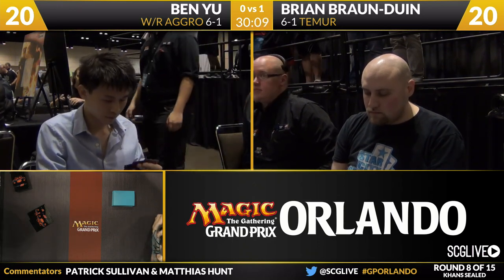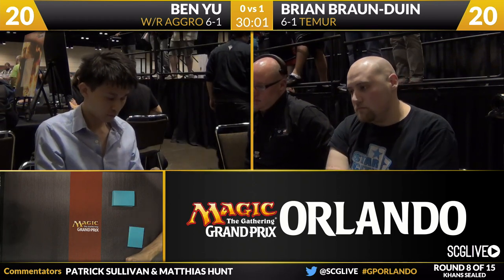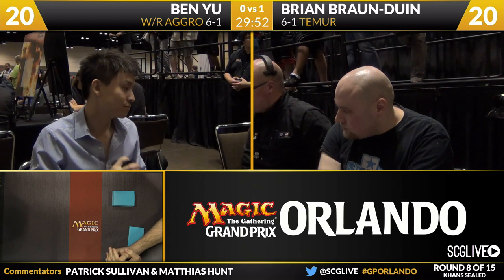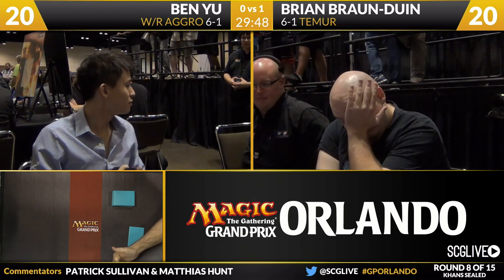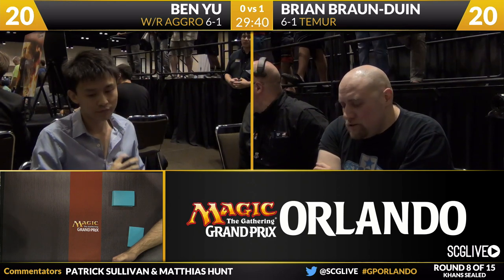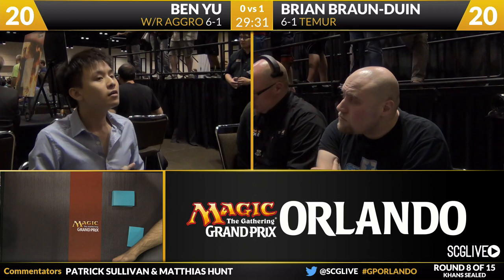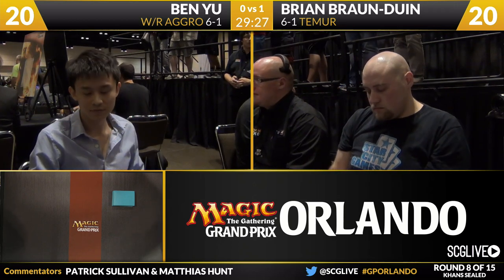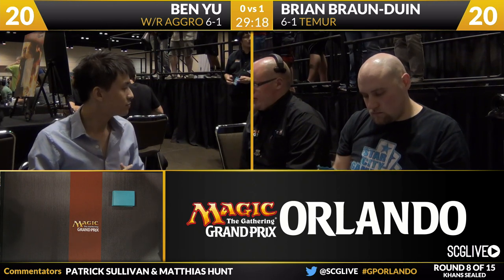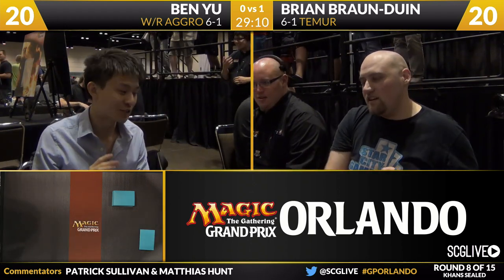Very impressive. When we watch people going X-0 or X-1 with very powerful sealed pools, we sort of say, well, they had to play well at least, but the pool took care of a lot of the work. But when you're doing it with underpowered cards, it's very impressive. Now Ben going to five cards — Brian in a great position to lock up a spot in day two. I believe Ben most likely chose to play as well, so Brian will be plus three cards on him. In limited, that can be a lot harder to come back from than it is in constructed. Ben's deck is about the best you could have on a mulligan to five — one that can go two-drop, three-drop and hope to win that way. Ben has tough draws — you've got to have some sympathy. Two-color deck, color screwed in the five-color format game one, and now on five cards game two.